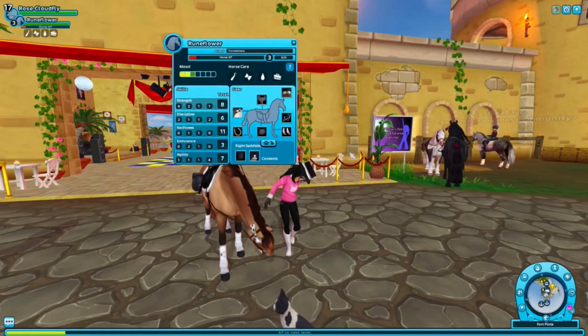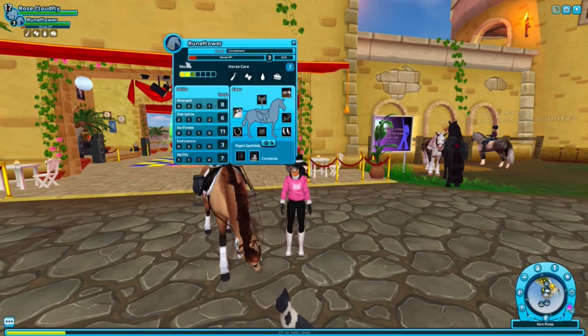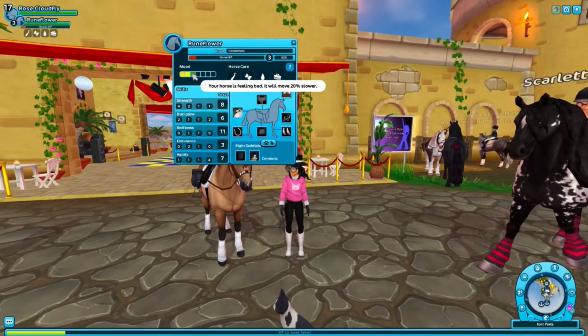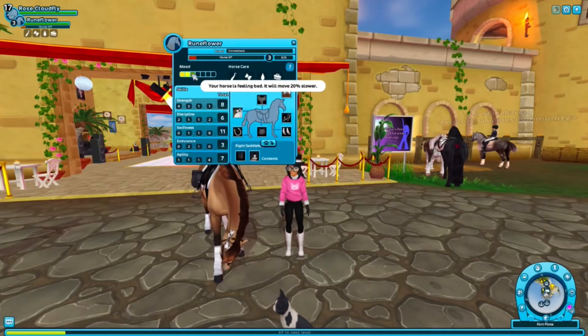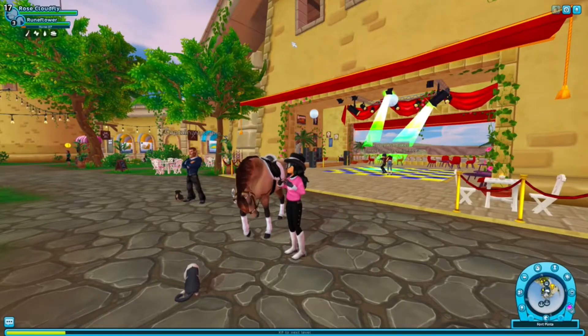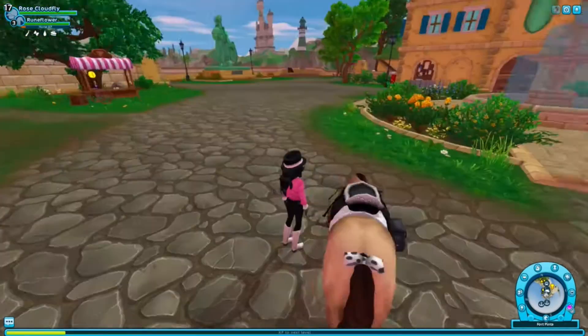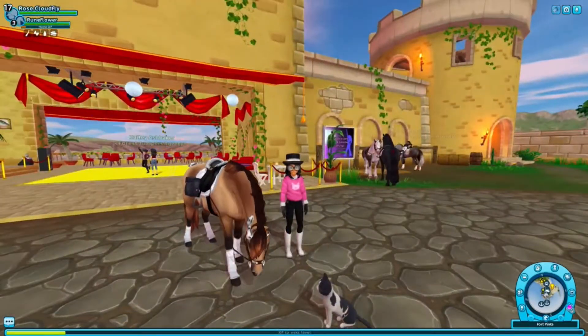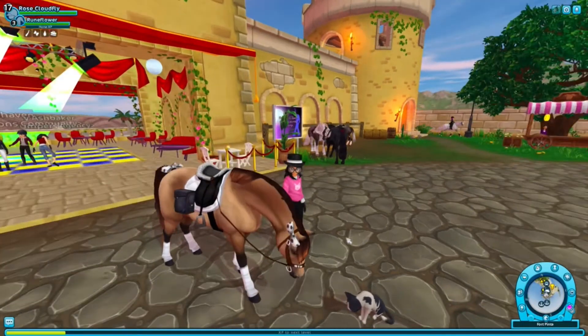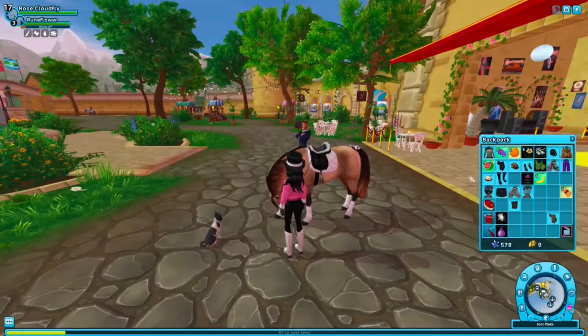As you can see, this is the horse's mood — it will beep and show you how it's feeling. My horse is feeling bad, so it will move 20% slower. They made it so you can do horse care anywhere now — you don't have to be at a stable anymore. Normally you had to go to a stable, but now you can do it anywhere.